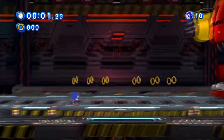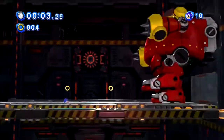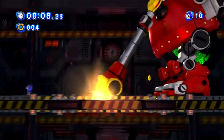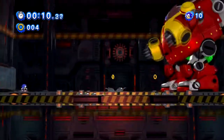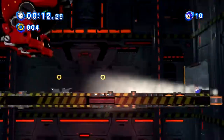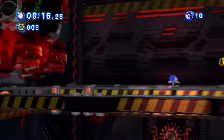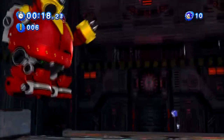Who would have guessed we'd be taking on Eggman and that Death Egg Robot? If you haven't noticed, the Death Egg Robot was a boss we took on in Sonic 2 — he was the last boss. But of course, this guy is a joke. However, the strategy here is a lot more different than in that game.